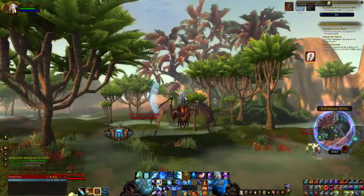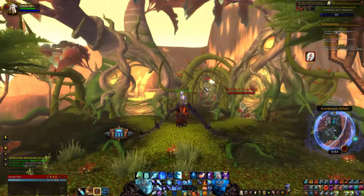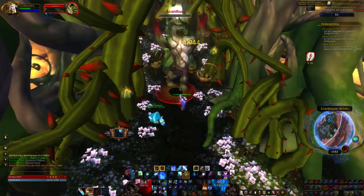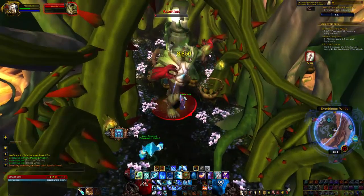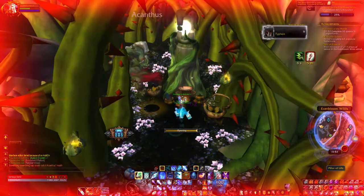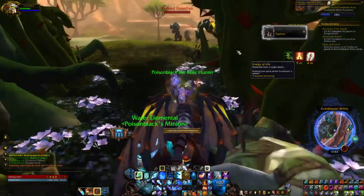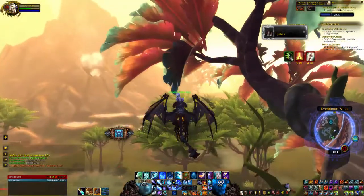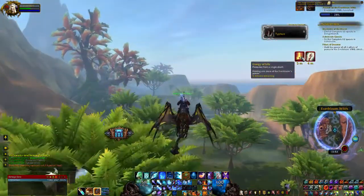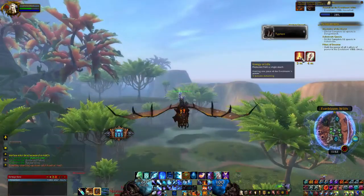Then we'll go ahead and fly to the next location, which is right here. We're just going to click the next pillar and we will get the Energy of Life debuff. Which is funny, because they're classified as debuffs, but if you look at Energy of Life — if you die, you're protected from a death. So much for being a debuff.